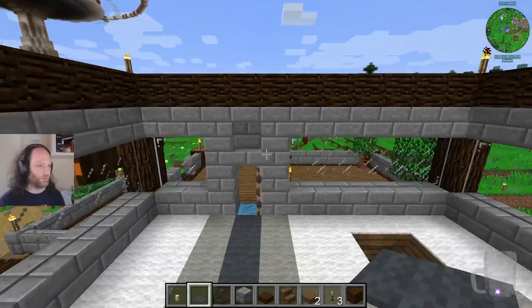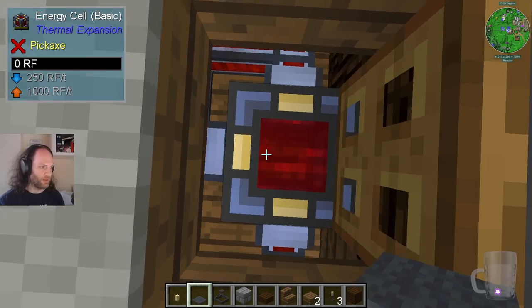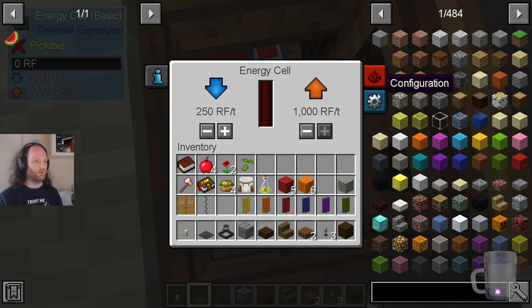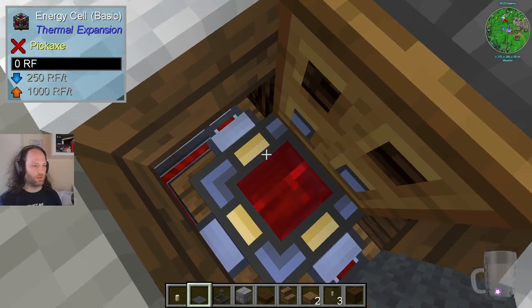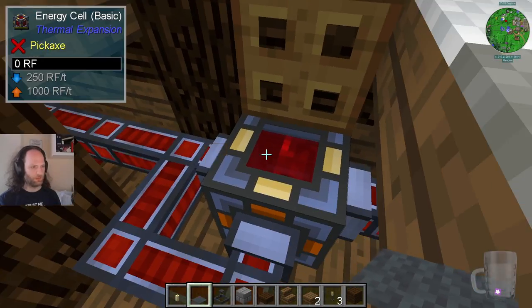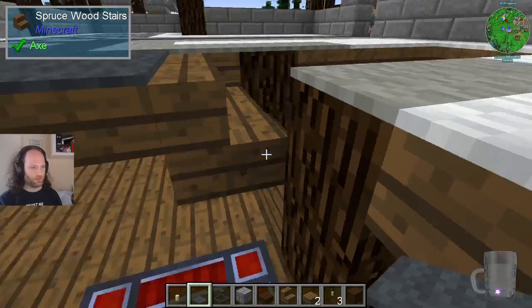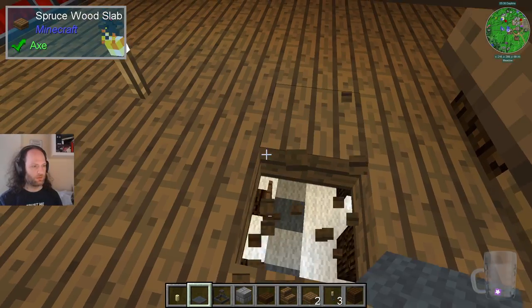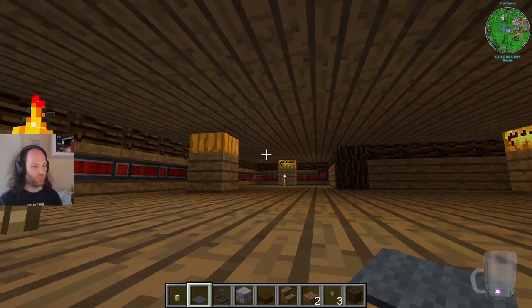We've got an upstairs where we're probably going to be putting some crafting stuff, and that will be powered because Mike has gone to the effort of putting an NHSL here, which is of course completely empty. We learned about how these worked last time — you can set the inputs and outputs. This will be inputting and outputting energy into the rest of the place, so he's run some wiring around the inside of everywhere so we can put machines on the edges.